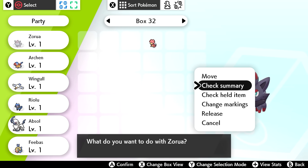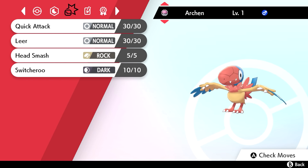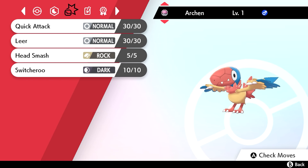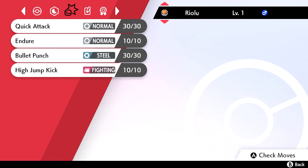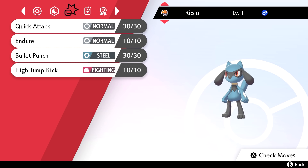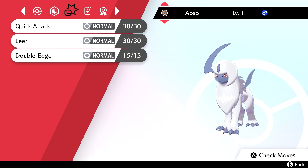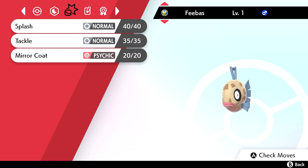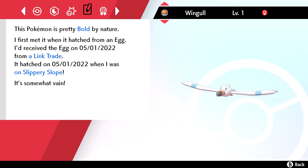Let's check out the summaries. These are the moves I had for every single Pokemon. I was thinking about what move sets I could use. I was looking at Archen — I thought it might work as a powerful physical attacker. I wasn't sure about Wingo. Riolu I thought could work as a physical set. Absol I wasn't sure about, and I had a bit of an idea for Feebas.